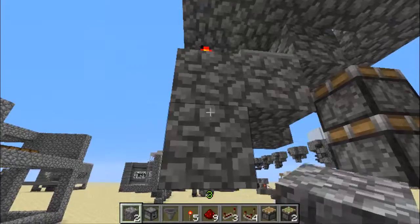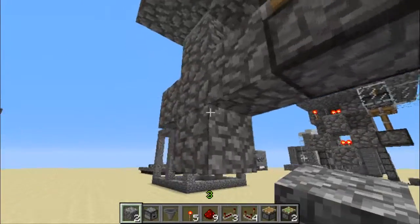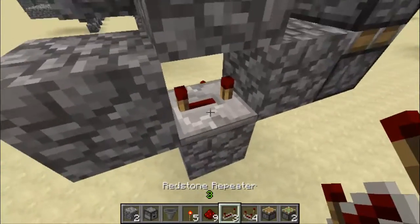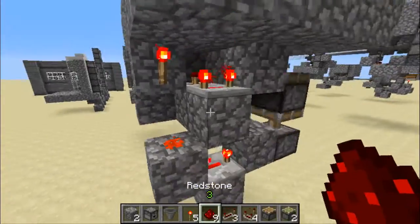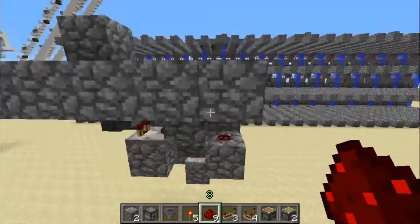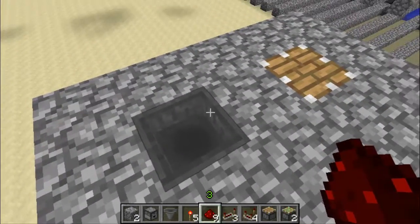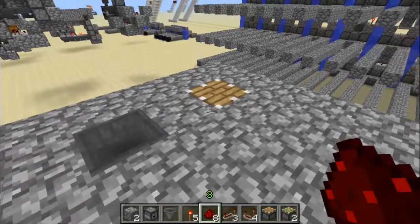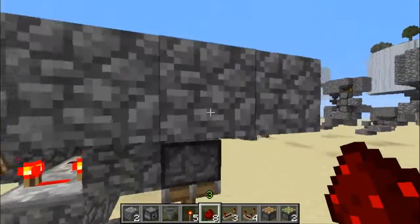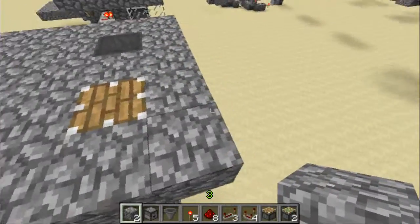Go ahead. Place blocks down like that. And that should be it. Destroy that. Throw your item in. I forgot — you have to have a block there so it doesn't fly off.